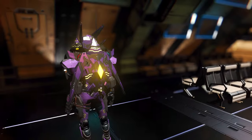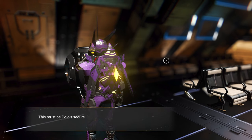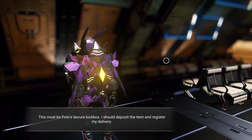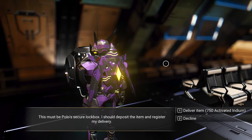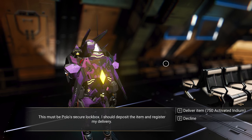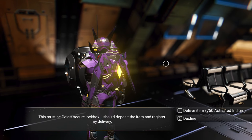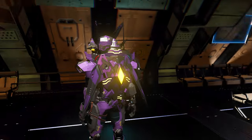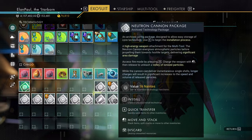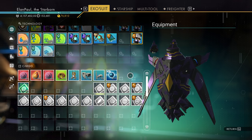So we're at the terminal. Delivery lockbox prepared — accessing. This must be Polo's secure lockbox. I should deposit the item and register my delivery. You'll notice it tells us to deliver 750, which is different than the amount it wanted you to pick up — it wanted 875. So you get extra anyway. Delivery processing — success. We ended up with an extra 400 out of that deposit, so that's pretty good. We ended up with 1200 from just one deposit, so I'm really proud about that.